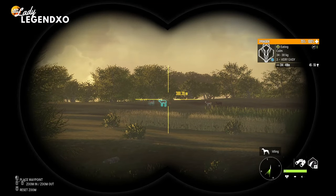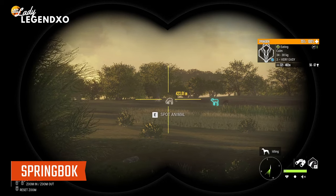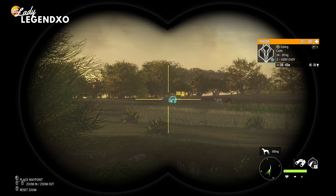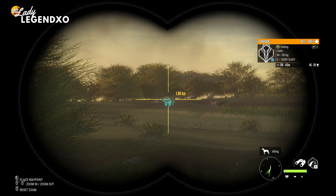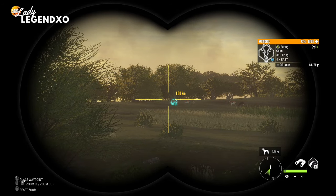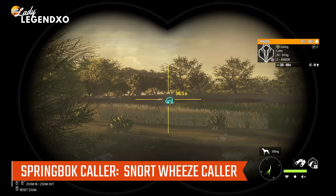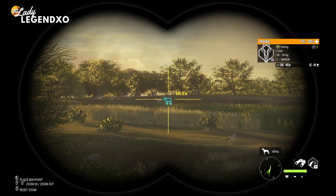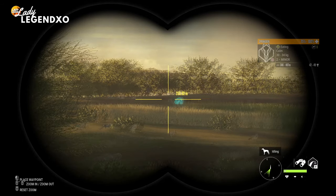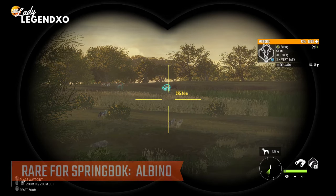The next species is springbok. Springbok go to level 5 and can make diamond at level 4 and level 5 — they are a class 3 species. They do not have a drink time so you have to hunt them in their feed and rest times. Their collar is the buck snort wheeze collar. The only rare for springbok is albino, which is considered to be very rare.